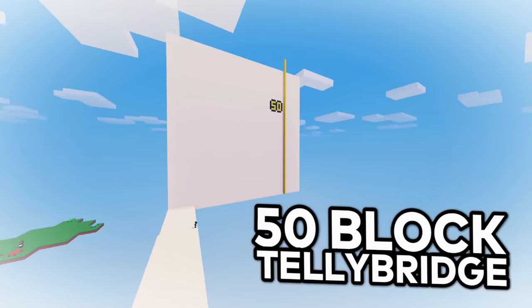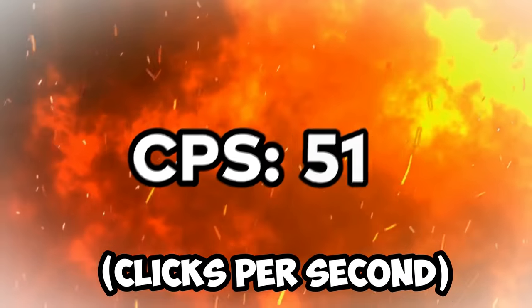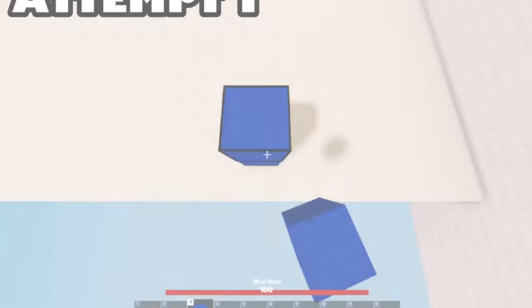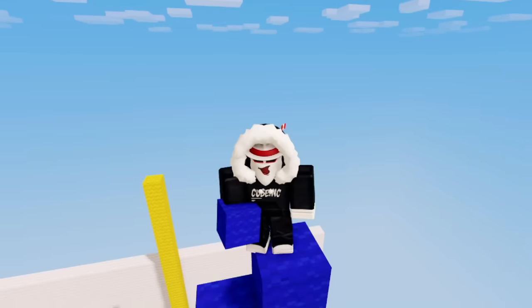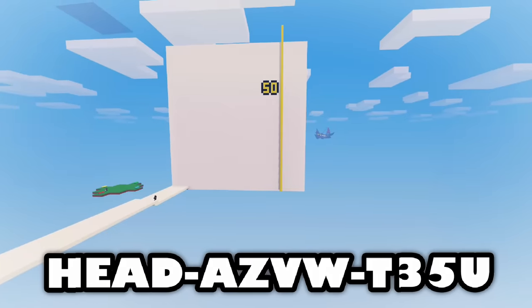The next skill is a 50-block telebridge. If you don't know what telebridging is, it's basically going in first person and spam clicking while holding space plus S. If you want to telebridge, you will need a pretty high CPS. Personally, I use jitter clicking, where you basically jitter your finger on your mouse. I've never telebridged more than 20 blocks, but I wonder if I can do 50. The last few blocks — and we hit 50. Now that is a lot of bridging. Here's the map code if you want to beat that.